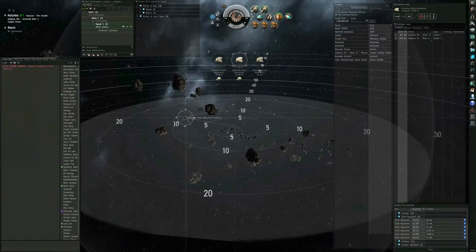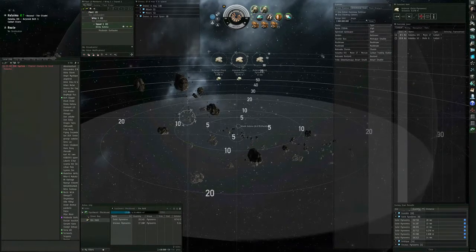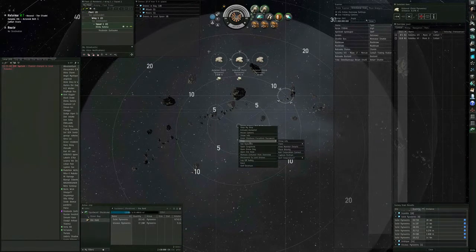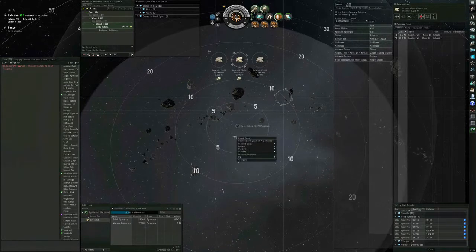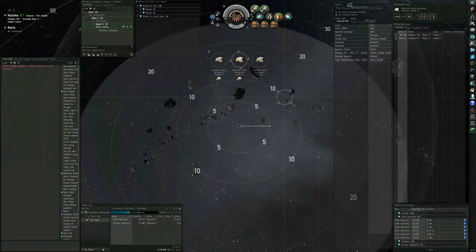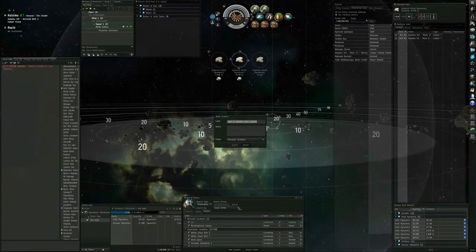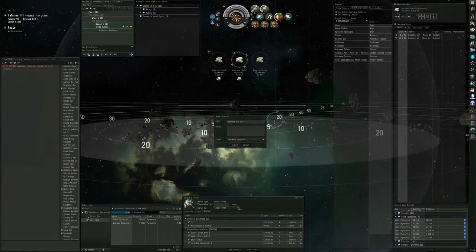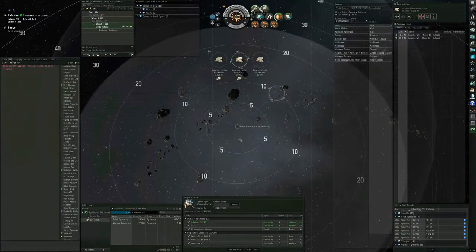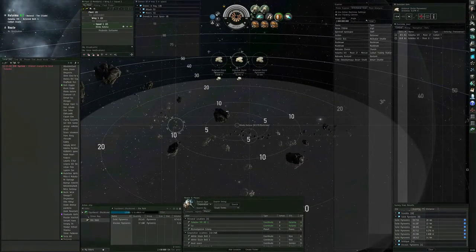Where are we at on our ore hold? I bring up my ore hold — we're a little less than halfway full. Now we're in position to save a bookmark. I go to People and Places, personal locations, and add this location. I'm going to call it 'Halima 8 Asteroid Belt 1.' Now I can warp to zero and end up right back here the next time I come back, already in range of the things I want to mine and already positioned to protect myself from threats.